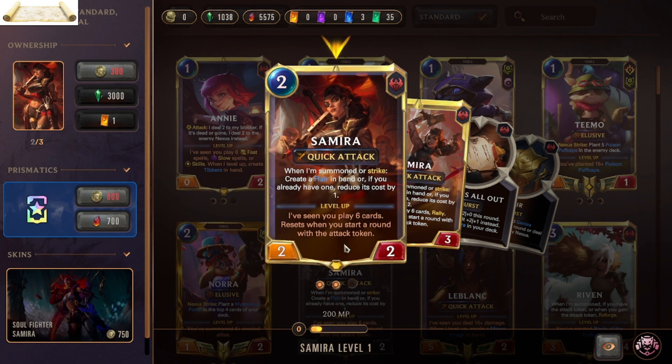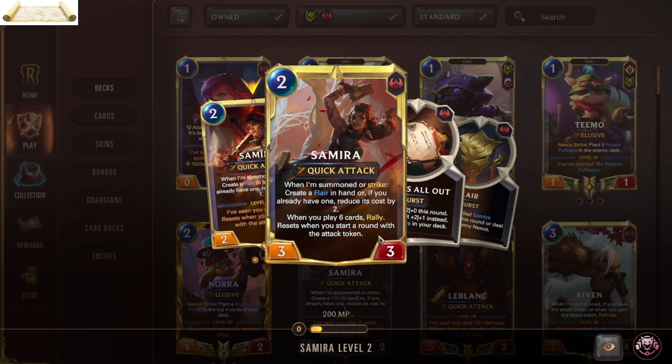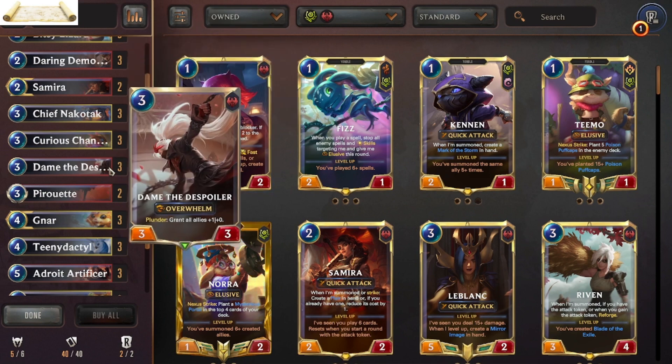The counter resets when you start a round with the attack token, so you have two rounds to reach that condition. When you play six cards, she levels up and triggers a Rally. Every two rounds she resets, so you have the same condition to fulfill again. Rally allows you to gain the attack token if you don't have it, so you can attack that round, and she becomes three damage instead of two.